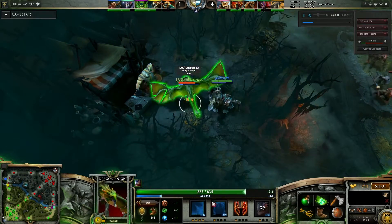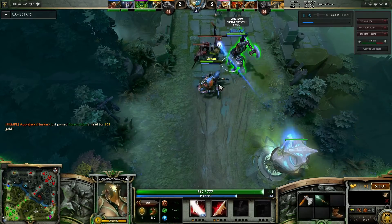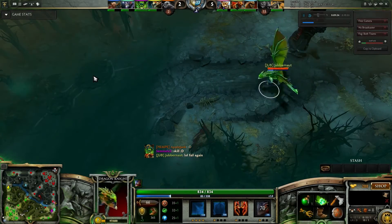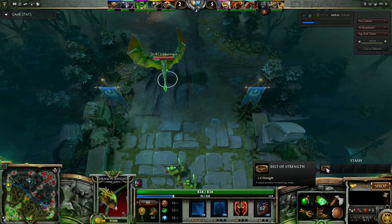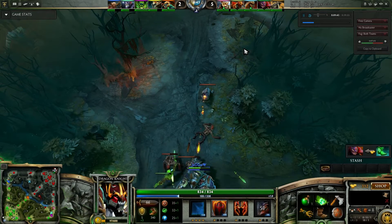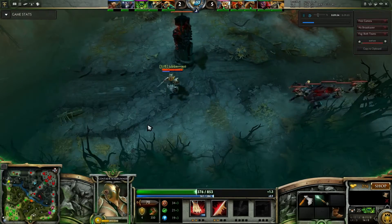He comes up behind me — this was a bad move by me going shopping. He didn't make anything of it because his teammate wasn't there. I back off a little bit because I'm scared that Nyx is there in invis. Then I realise he's only level 5 and doesn't have it yet. Look — level 4, level 5, and there's me sat on level 7. I'm out-leveling them. I've picked up Belt of Strength here to build Power Treads, because I want movement speed to escape but also to increase my HP pool.